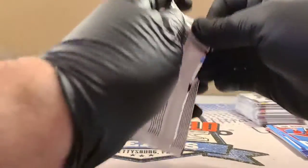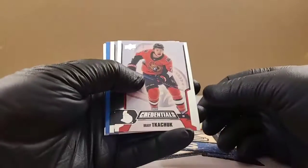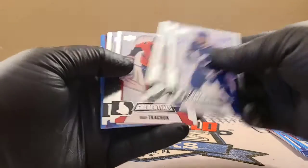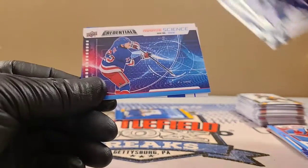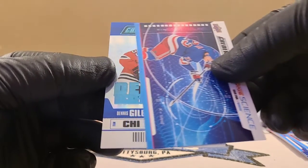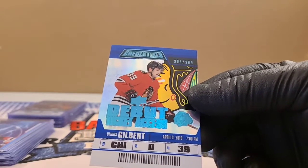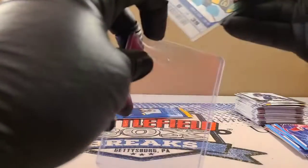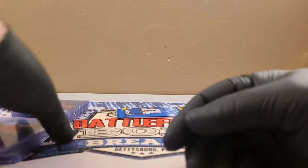We still got two packs. Kucherov, Stahl, Kachuk, Ludquist. Adam Fox, Rangers Rookie Science, followed by Dennis Gilbert, 903 out of 999 for the Blackhawks. Nice numbered card — I like these numbered cards. They're nice, cool look to them.